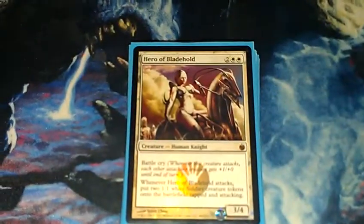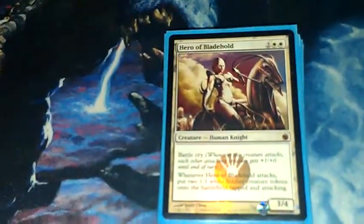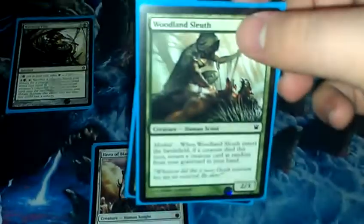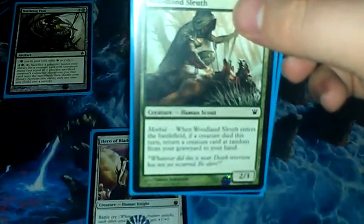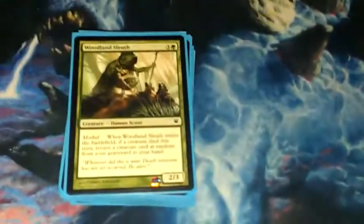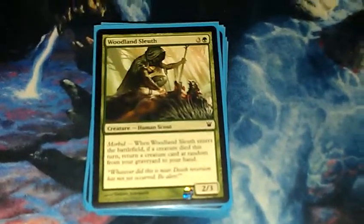Here's my Hero of Bladehold. It's a given, everybody knows. Two Woodland Sleuth — it's out of Innistrad. It's got Morbid, and once you pot out something and it comes into play, its Morbid ability comes into effect, and you just send something at random from your graveyard back into play.